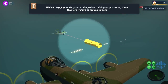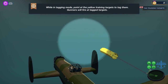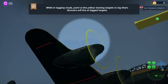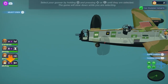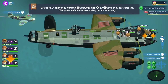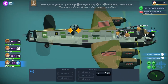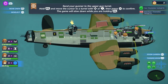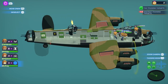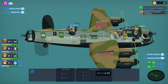Our gunner only shot one of the targets because that's the only one he could shoot at — he's in the front gun, so we need to move him. We change character and move him to the top gun so he can fire on the target above us. Safety first — you don't want to run around in a plane, bonk your head, and then have no gunner.